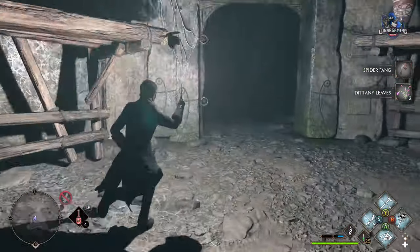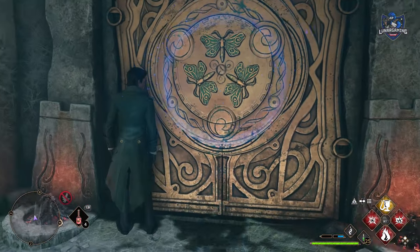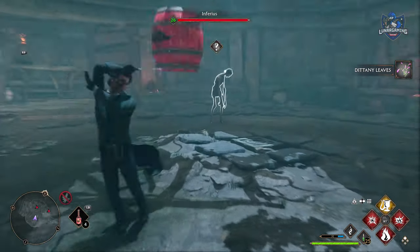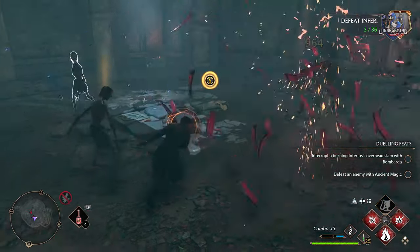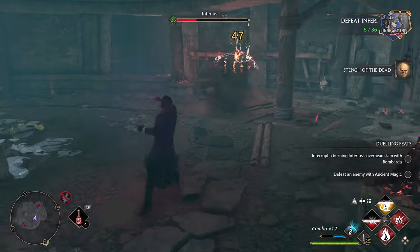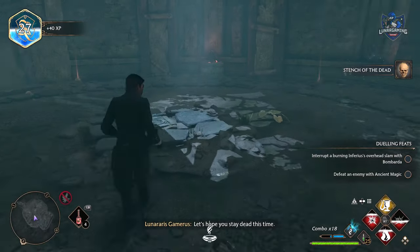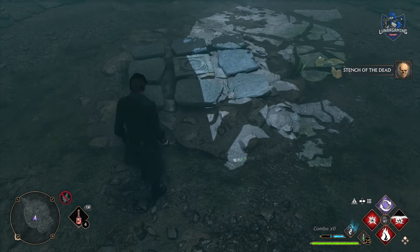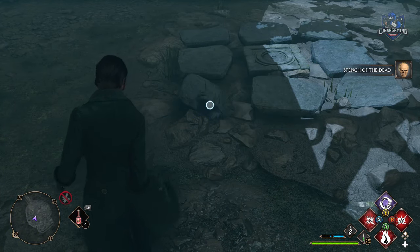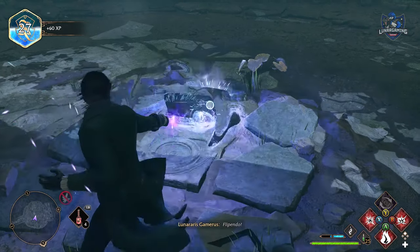Head inside the tomb and all the way to the butterfly puzzle. Once inside this room, after you've solved the butterfly puzzle, you will have to defeat the enemies and there will be a puzzle on the floor. In order to solve the puzzle you will need Flipendo, and you simply flip the floor tiles as shown on your treasure map. Doing so will give you a chest with the unique Treasure Seeker's outfit inside.